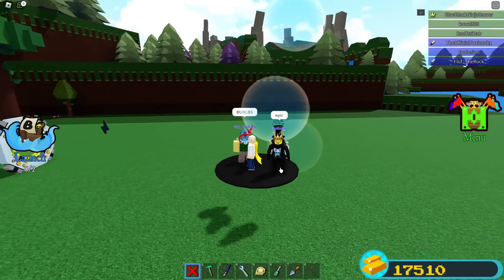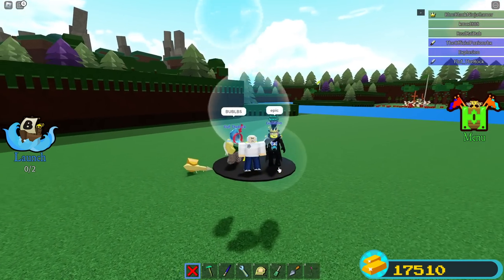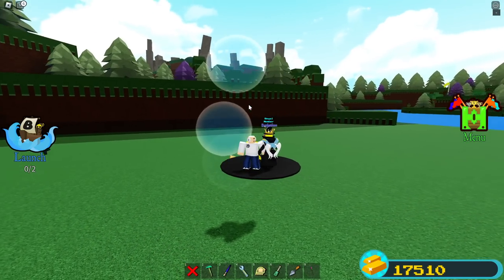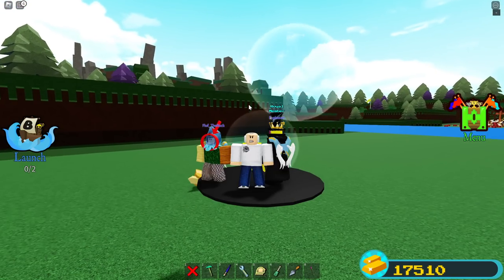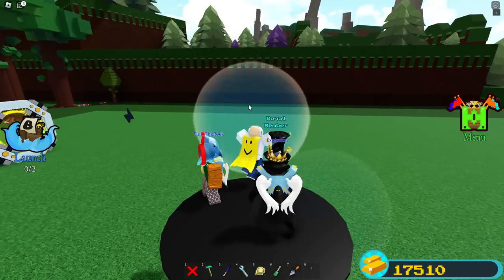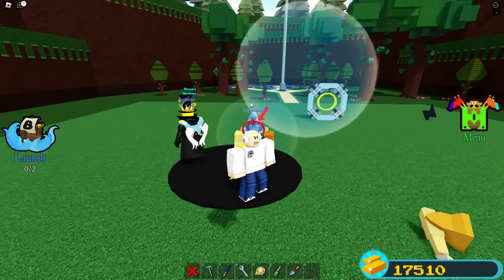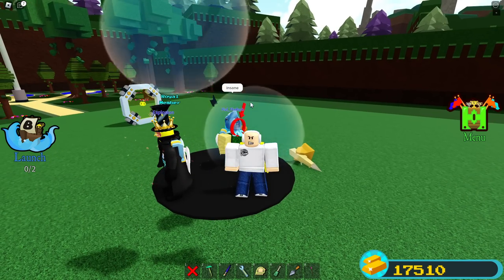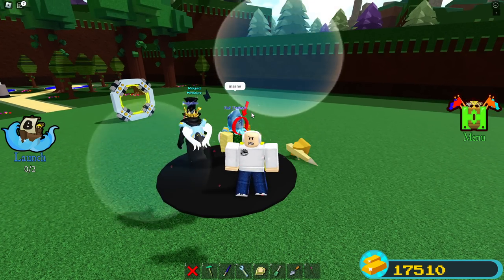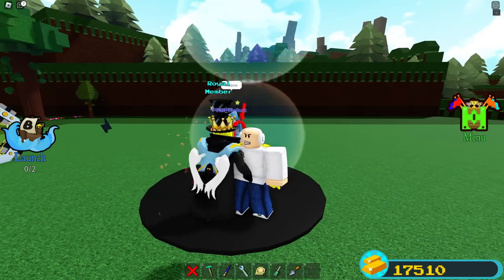We got bubbles inside Build a Boat, just like that! You can actually use this for some cool decoration — who has bubbles inside the game? This is absolutely crazy. You can do this with a ton of particles inside the game. If you have ideas of what we should move next — I want to make this a series — comment them down below. Shoutout to Fluffy for helping! Like, subscribe, turn on the notification bell, and I'll see you guys in the next one — peace out!